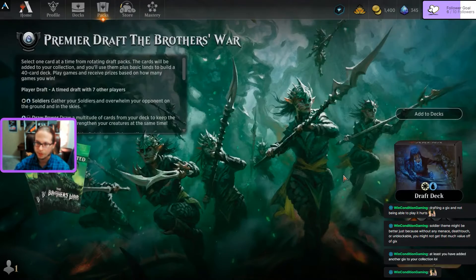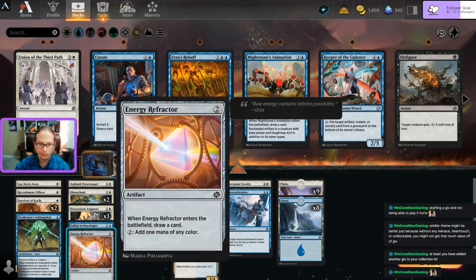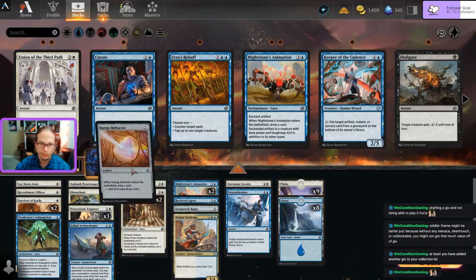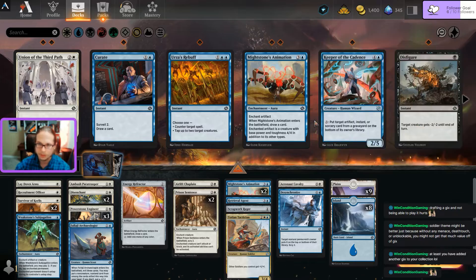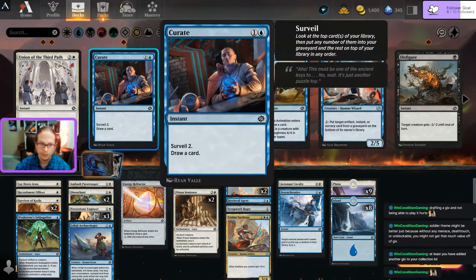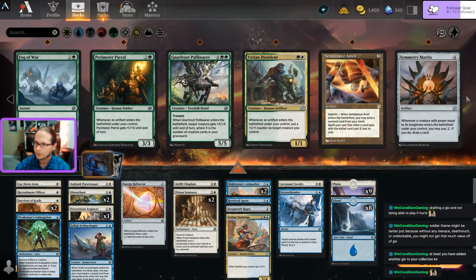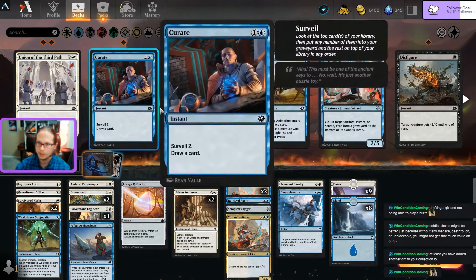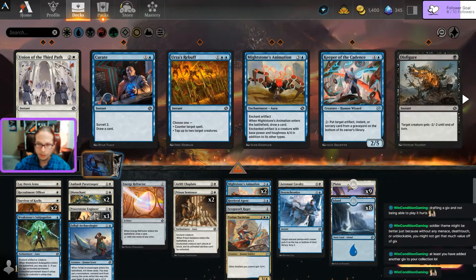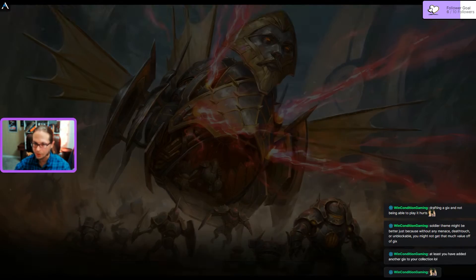Lessons learned - is there anything I could swap in? I don't feel like I needed that Refractor, but I didn't see any of my Might Stone Animations. A counter spell would not have helped. I think I just had bad luck on the draw - two mulligans definitely hurt. Let's try this again.